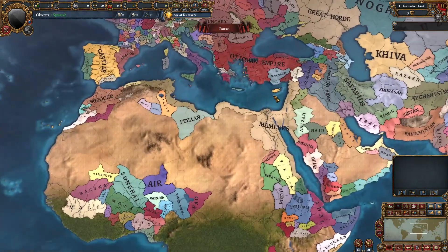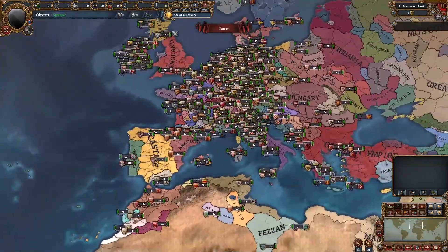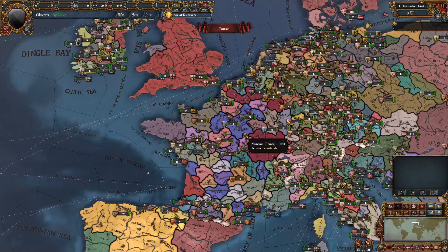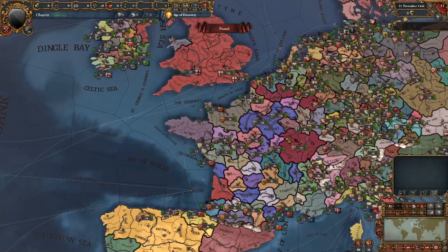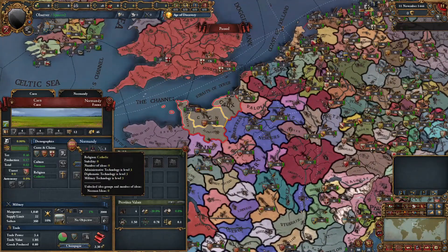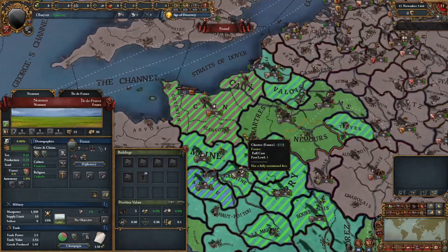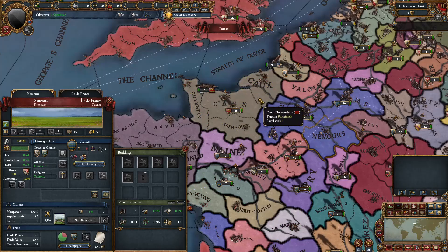There's nothing too different in the Mamluks or Egypt. Moving to Central Europe, specifically France, France starts out with a majority of its vassals. One of the biggest things you might notice is Normandy — Normandy is actually an independent nation in 1444 in this mod, not a vassal of France. However, France starts with a Casus Belli on Normandy, so you can basically conquer it within the first month. It's still a really cool thing to have an independent Normandy.